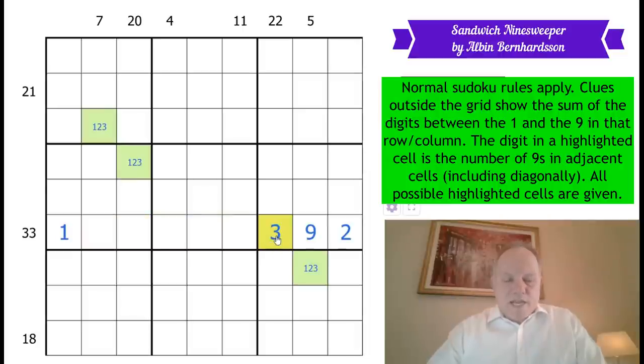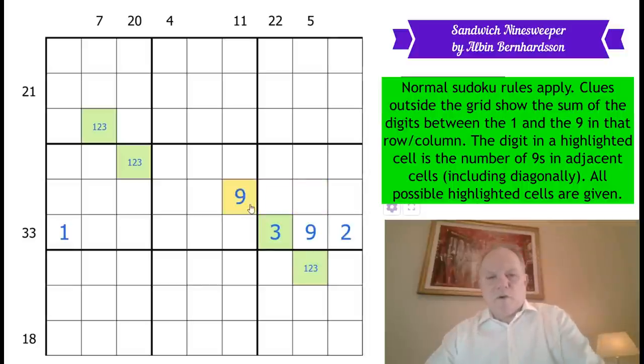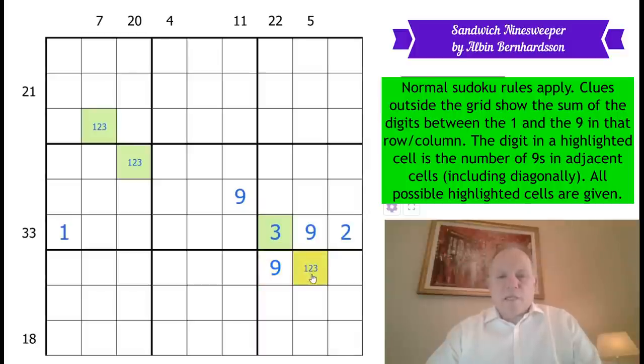This three needs to be satisfied with three nines around it. In the row above, it can't have a nine there because of the box. So actually, we can fill in all of its nines. This cannot be a three because we can't put another nine in box nine. So that's a two. Now, this can't be a one anymore because of that one. It can't be a three either because it can't pick up a nine in row five — the nine's gone there. So that's now going to have to be a two, with one nine here and the other in one of these two cells.